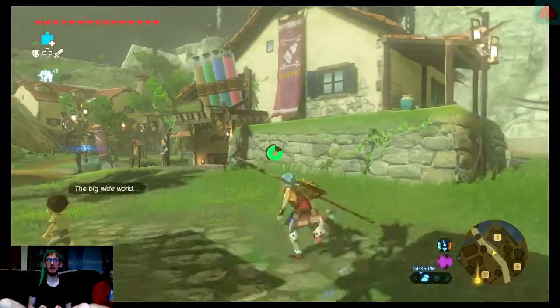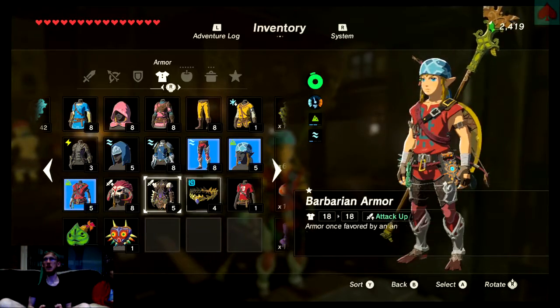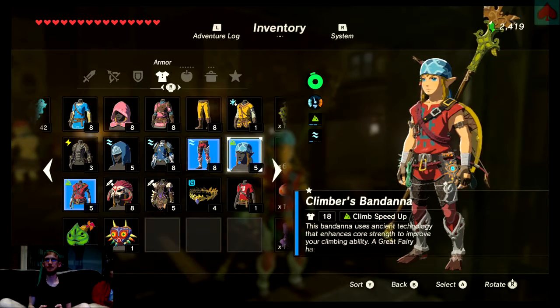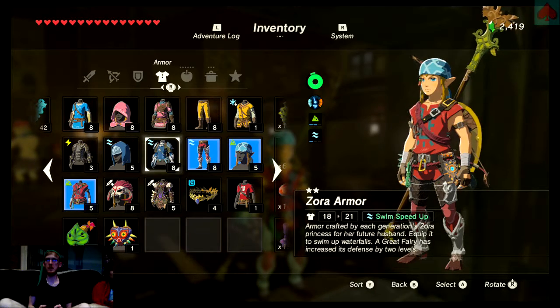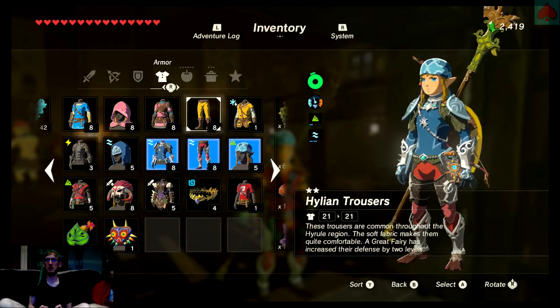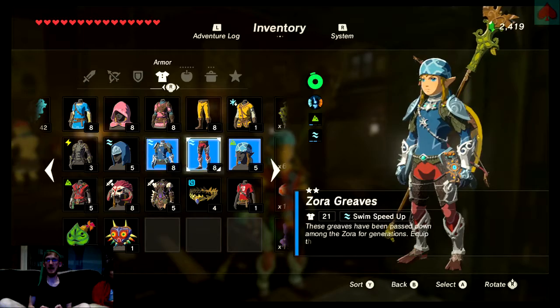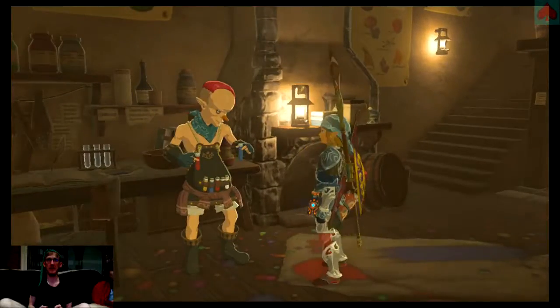Let's go maybe dye some clothes real quick — great way to spend all my hard-earned rupees. Not rubies. Rupees. I'd like to change my Zora legs from my climber's body. I think it's finally time to change my headband. Actually, I wanna change my headband. I guess I'll keep the Zora legs the same. I'll change the Zora body. I'll keep my legs matching my headband instead of my body — how about that? This guy always makes the puns. I love him.